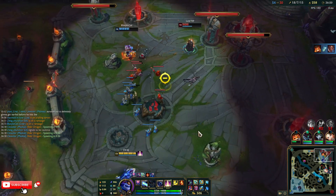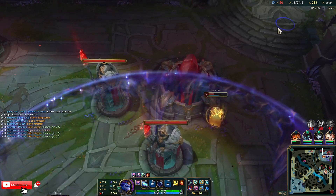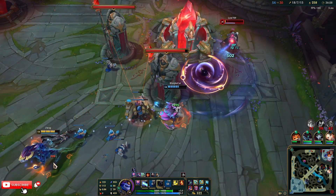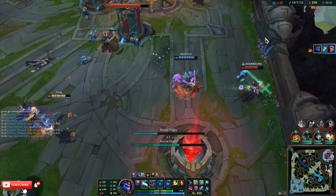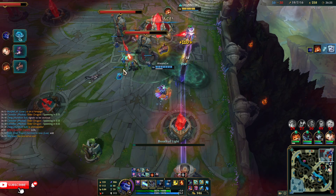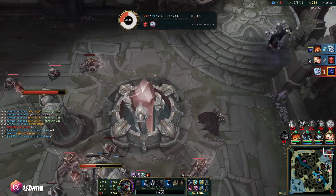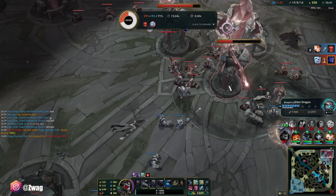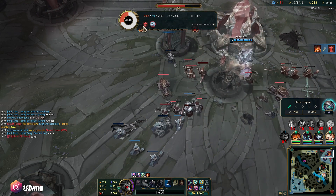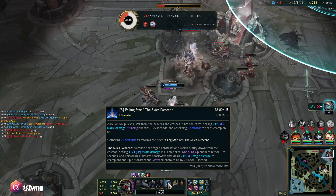Let me kill him with my ult. He Hourglassed - you're dead to this. Didn't execute him really? And this spinning dragon into the fountain. All right, let's end it. The Hourglass into the ult - I think it would have killed him, it does 1200 damage.